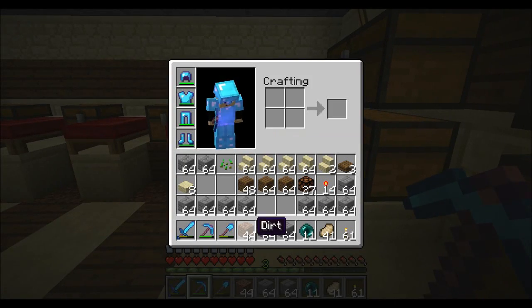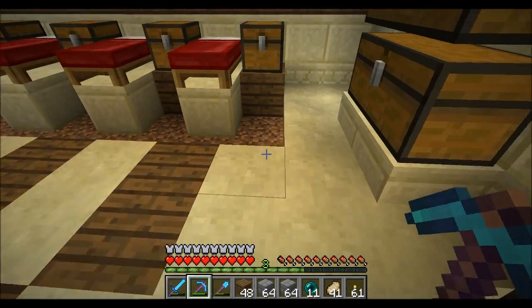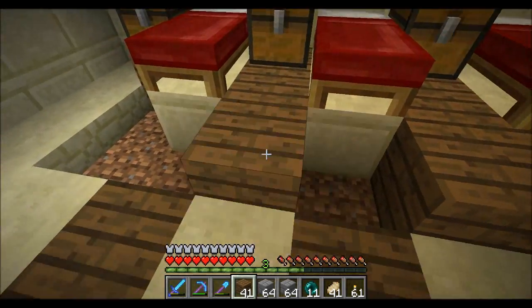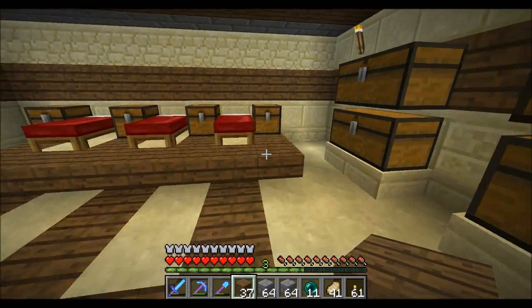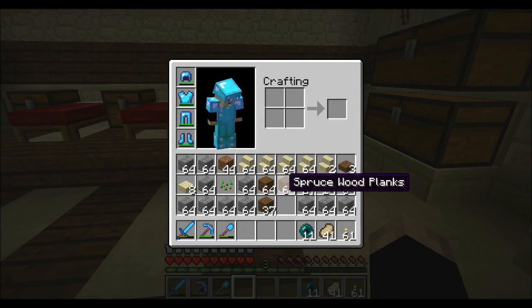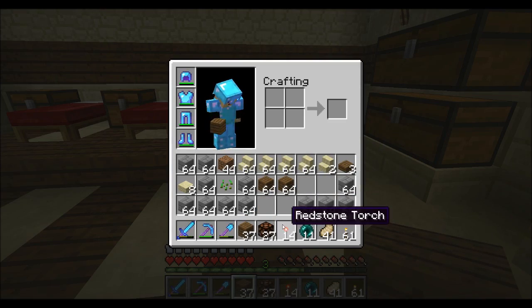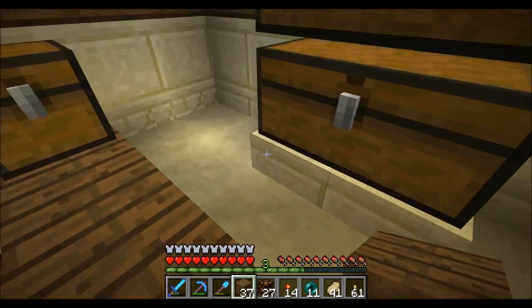We're gonna need so much sandstone. I'm gonna try my best — I'm not a big fan of the sand generators. So we're gonna try to do without it, but we'll probably finish demolishing that desert I did to make all the sand to fill in the ocean when I was doing the underwater base. We'll see how that goes.